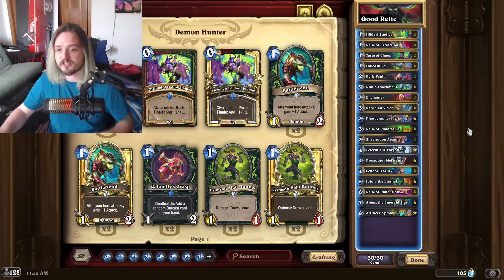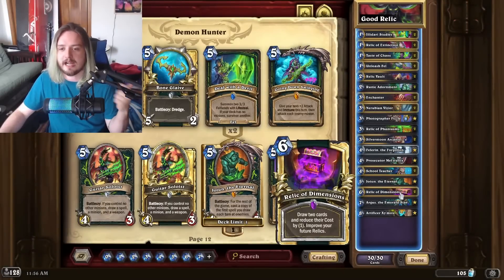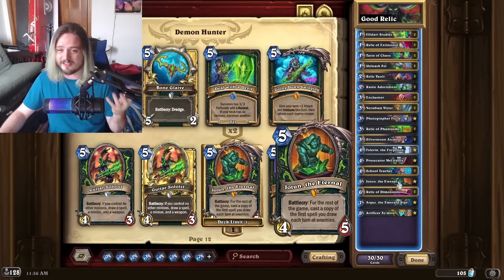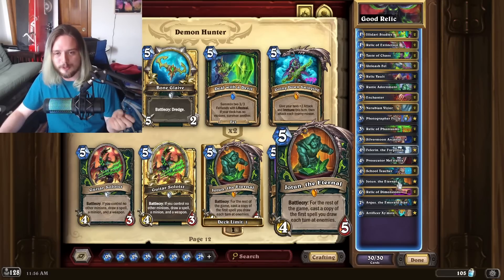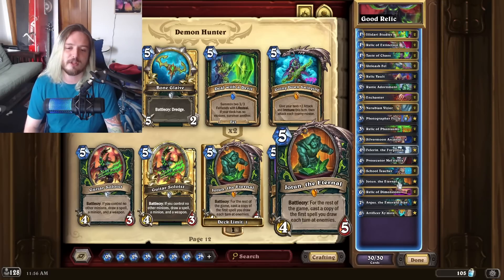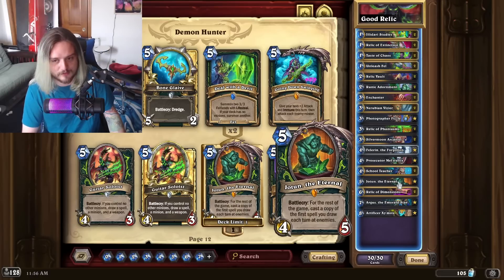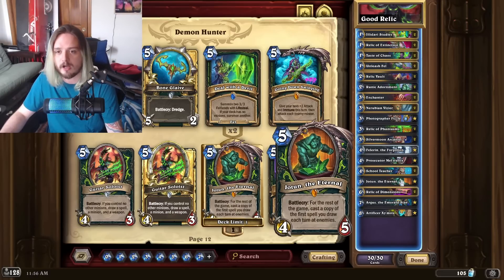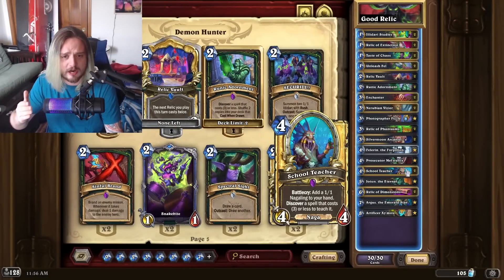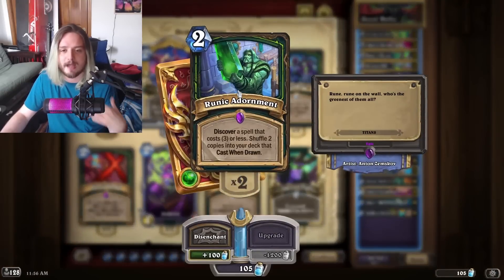Next up is another deck that was really good in the previous expansion — Relic Demon Hunter. We now have a solidified version running some new cards. Yoden the Eternal absolutely deserves a spot because being able to cast an extra Relic of Dimensions or Relic of Phantasms gives you an insane amount of value. The only downside is your opponent knows what's in your hand, but if you're going to play it anyway it doesn't make much difference. Runic Adornment also deserves a spot — you can run both it and School Teacher.